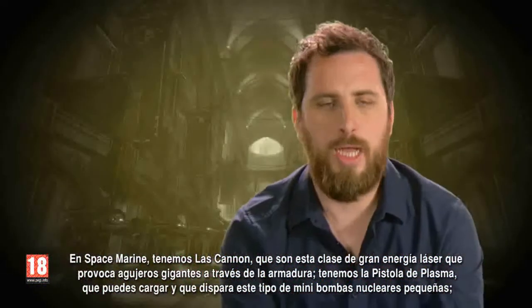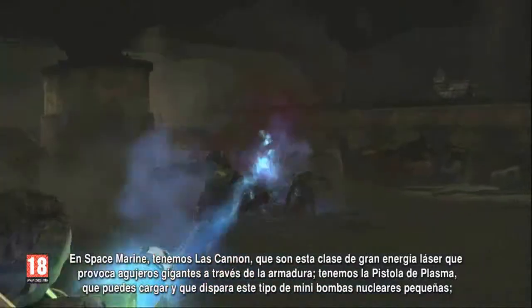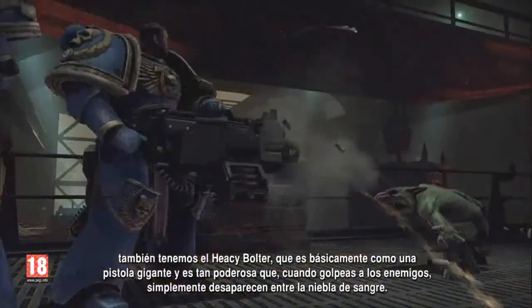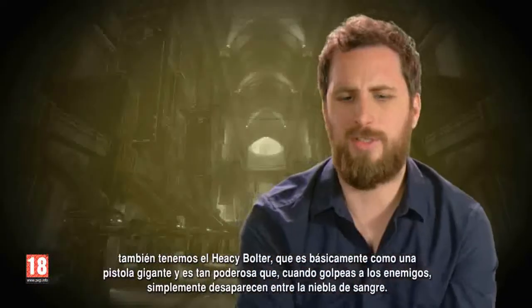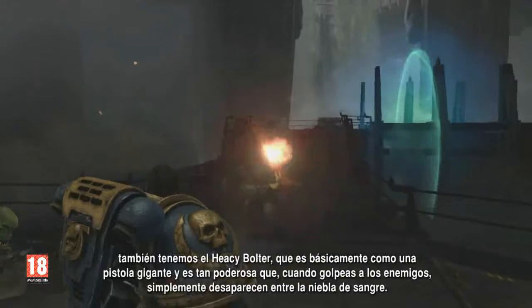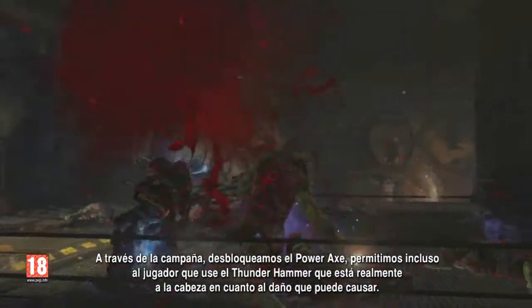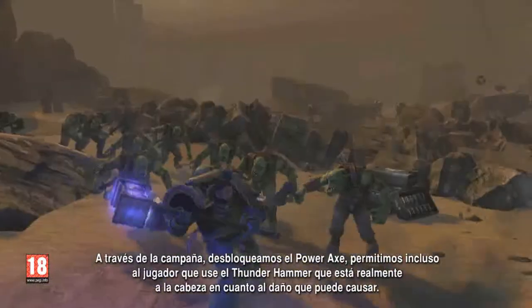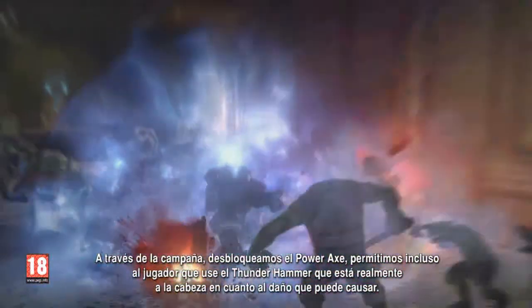We've got the Plasma Gun, which you can charge up and fires these little mini nuke plasma bombs. We've got the Heavy Bolter, which is basically like a big Gatling Cannon — so powerful that when you hit enemies, they just disappear into mists of blood. Throughout the campaign, we unlock a Power Axe, and we even allow the player to use a Thunder Hammer, which is really over the top in terms of the damage it can do.